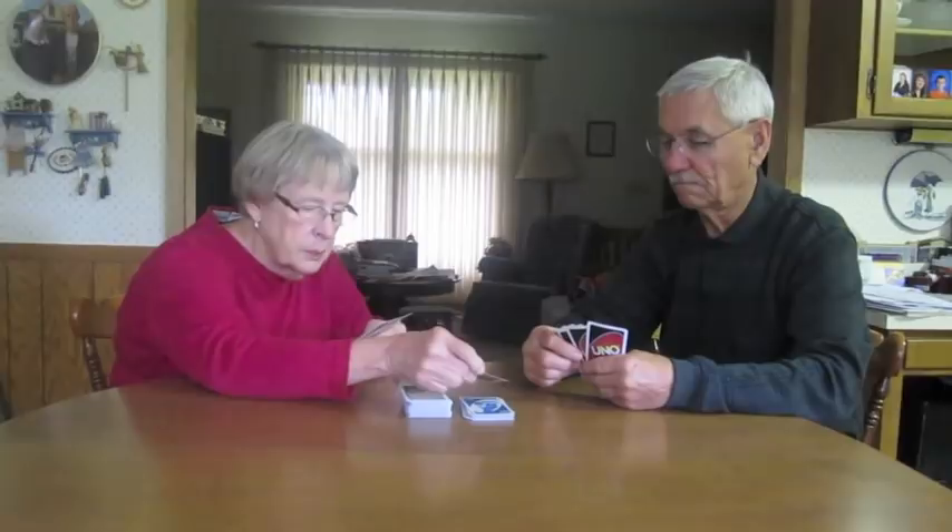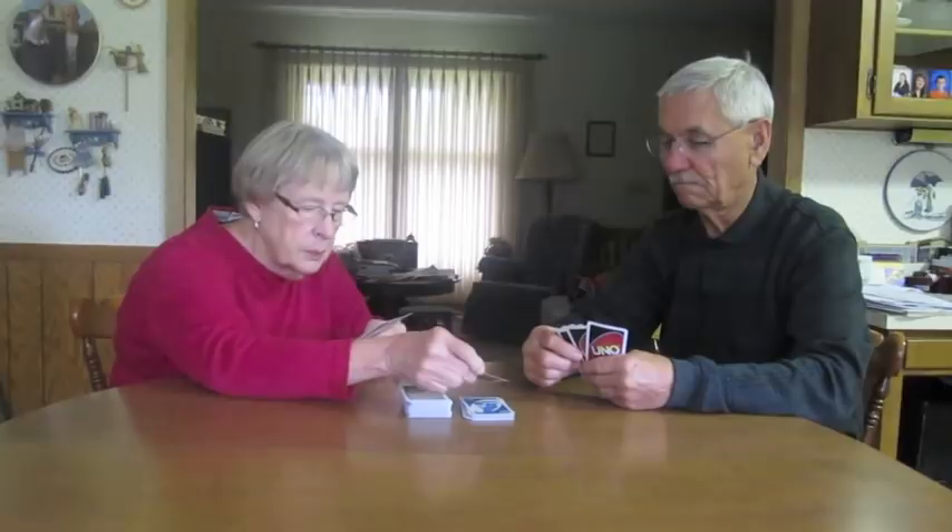Carol has laid a yellow reverse card on top of a blue draw two card. In order for her to place a card on the discard pile, it must be the same number, color, or wording as the top card.